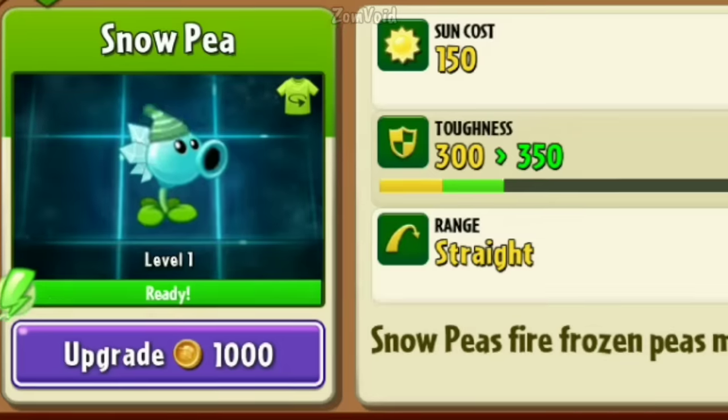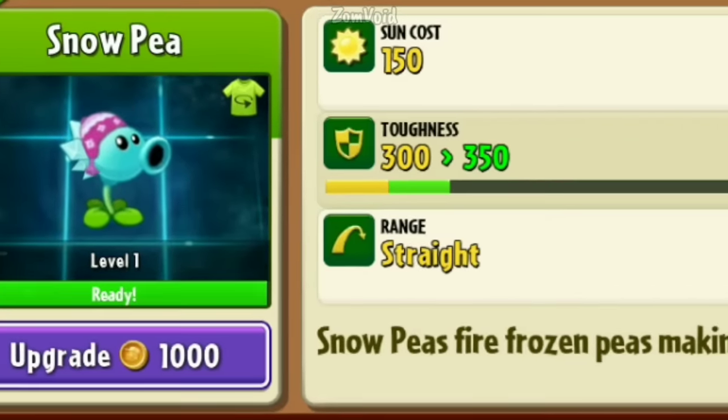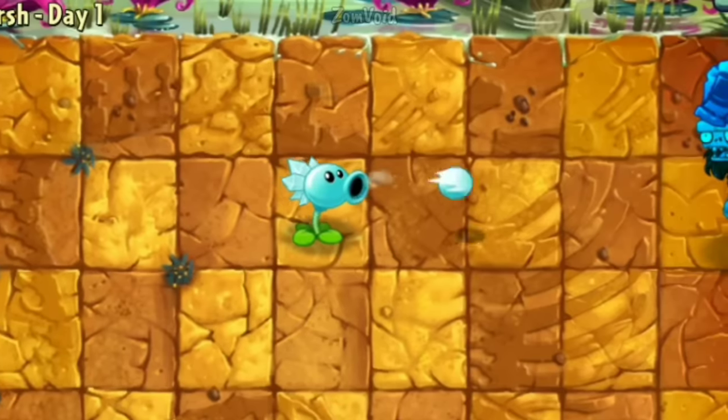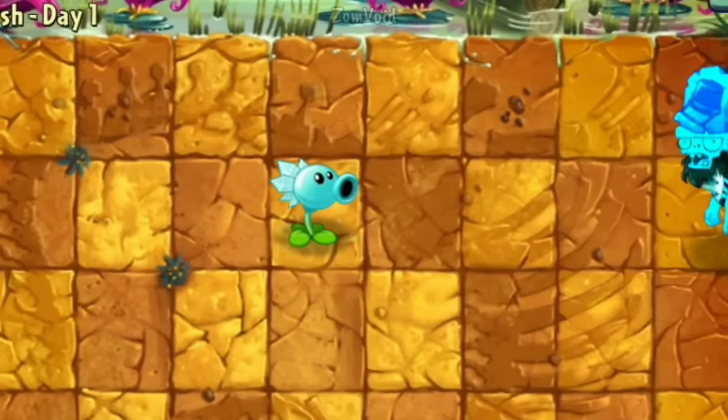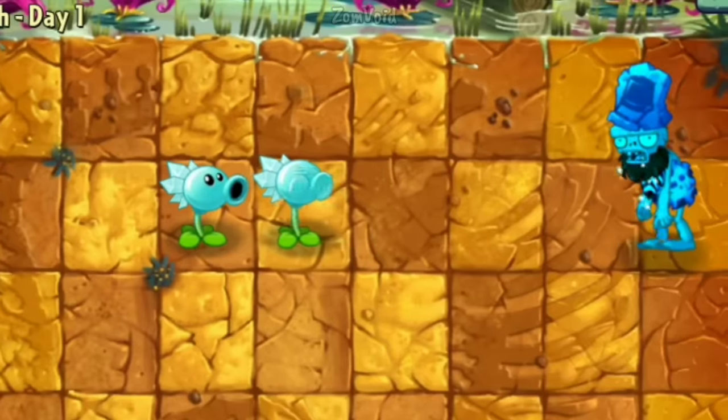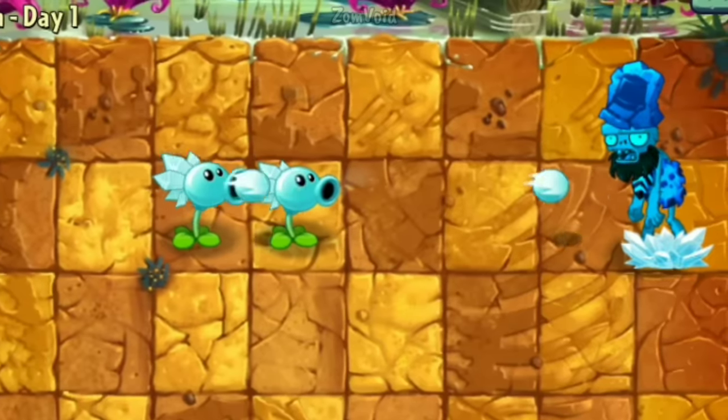Snow Pea is a premium plant that shoots frozen peas at zombies, which can slow the target's movement and attack speed by 50%. Snow Pea has a 5% chance to freeze a zombie in a 1x1 area, and if leveled up more, it can increase that percentage.